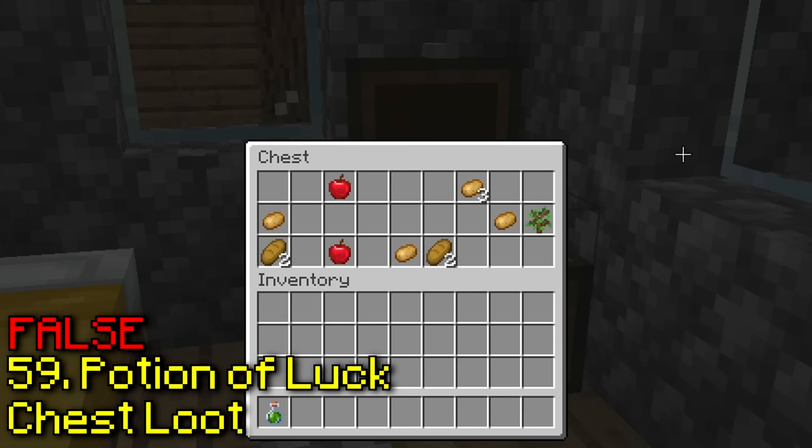You can use water to silence skulk sensors. Yeah, it's making no noise, but there's still the pulse. And as you can see, the redstone works but it's making no sound.